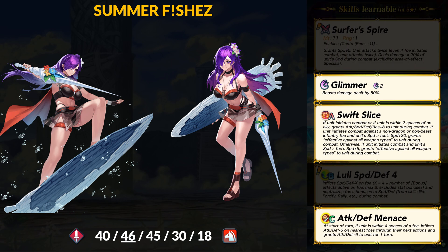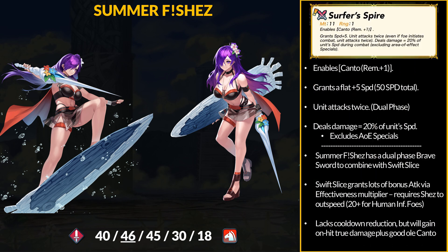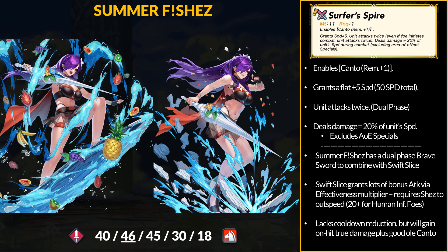Shez can bump those numbers up with Swift Slice, which she carries over from her legendary alt. It can grant plus 8 to all stats, and if Shez initiates, she can get effective against all weapon types. To do so, she needs to outspeed by 5 or more, and if it's a human infantry unit, she needs to outspeed by an absurd 20 or more — a powerful A skill but player-phase focused, and may not even work against fast human infantry units. Summer Female Shez gets a similar weapon as her legendary alt to work with Swift Slice: Surfer's Spire, an 11 might sword with near-trace canto and a flat plus 5 extra speed.